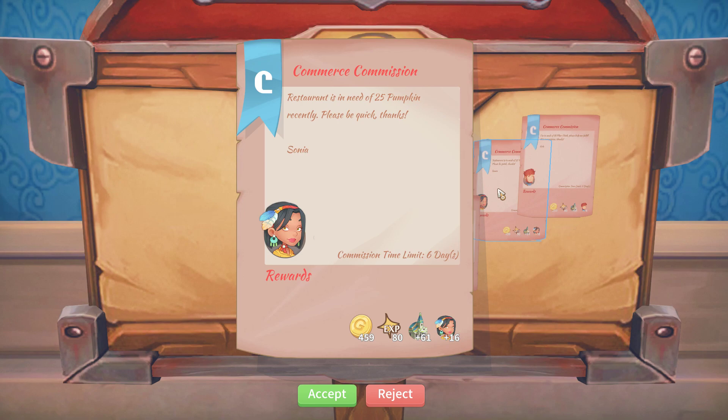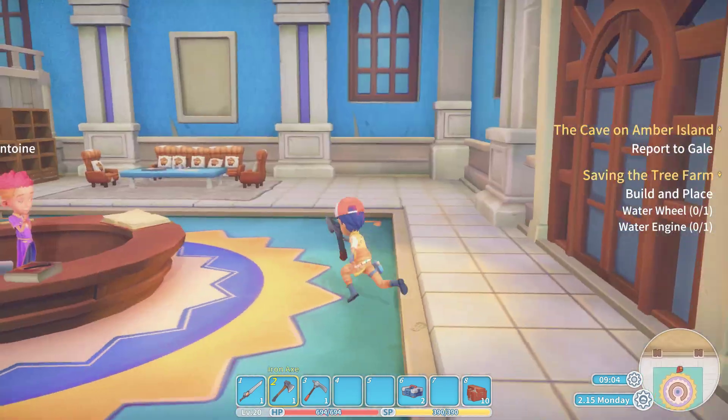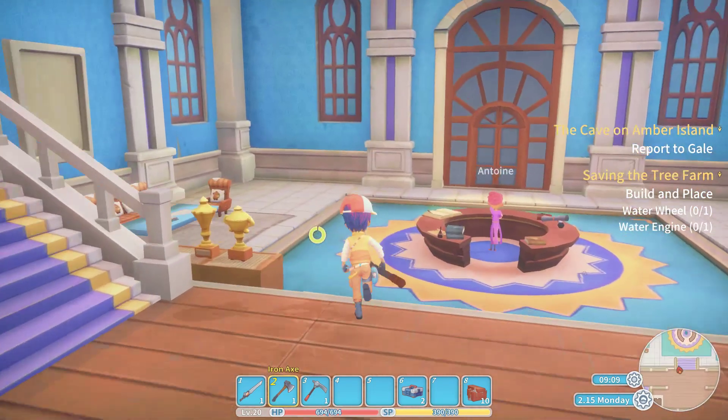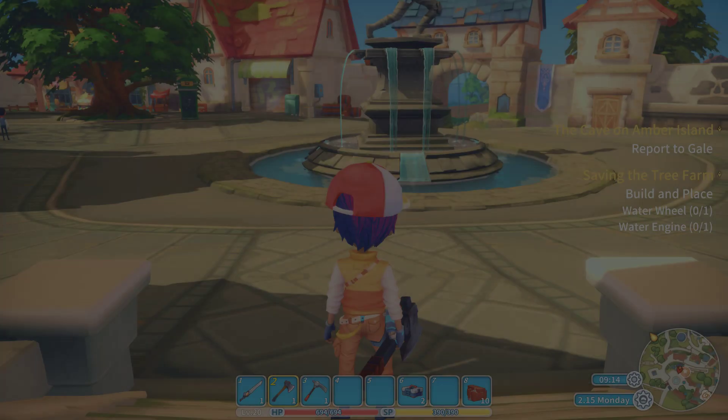Anything else in here? Leather — no thanks. Pumpkins. Fiber cloth. I wonder if I'm going up at all in this chart — probably not. Stone legion... I'm almost tied on this guy. Look at the jump though — freaking Higgins. Okay, let's go find Gail and bug him.